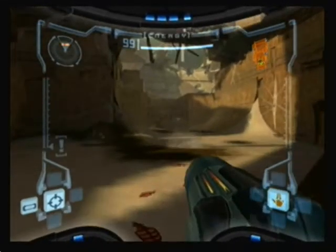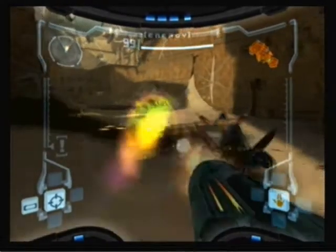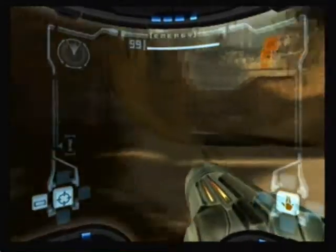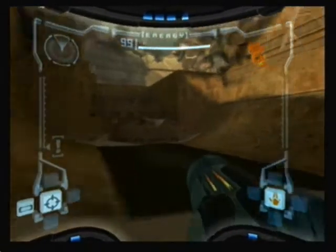We step in here and five beetles appear from the ground. Not too hard to handle — take care of them. There's a door there with a blast shield on it, but we can't do anything about it.